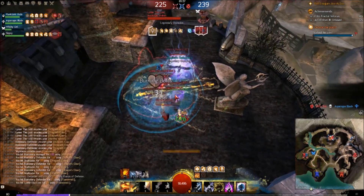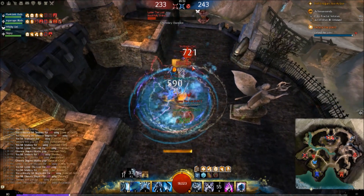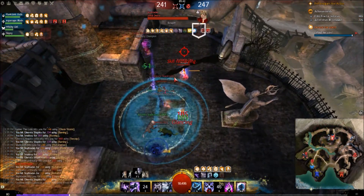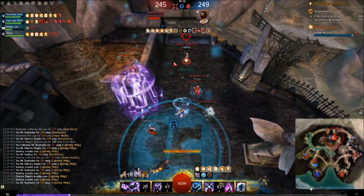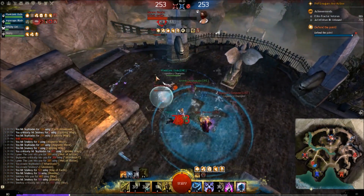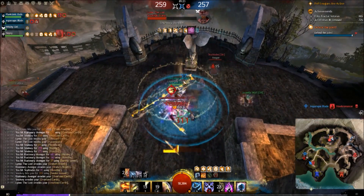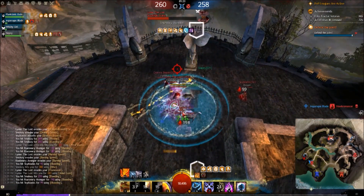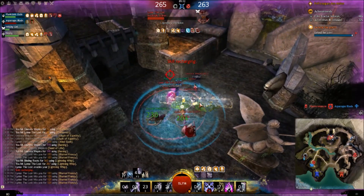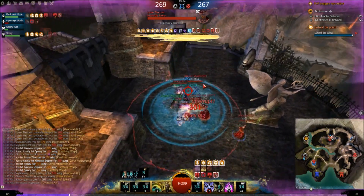We shouldn't really be focusing the Mesmer but there's no other targets here. Pop a fire field down, pop stability so we don't get interrupted, switch to water and heal up. He's running the Scepter variant of this build — running Scepter focus. Always try and look at your teammates' health. Both teammates are pretty much above 90%. Let's pop our Water Overload with stability. The enemy team is taking quite a bit of pressure here from Gravity Well and all that — you've got to watch out for Mesmer wells, they can counter you quite a bit.